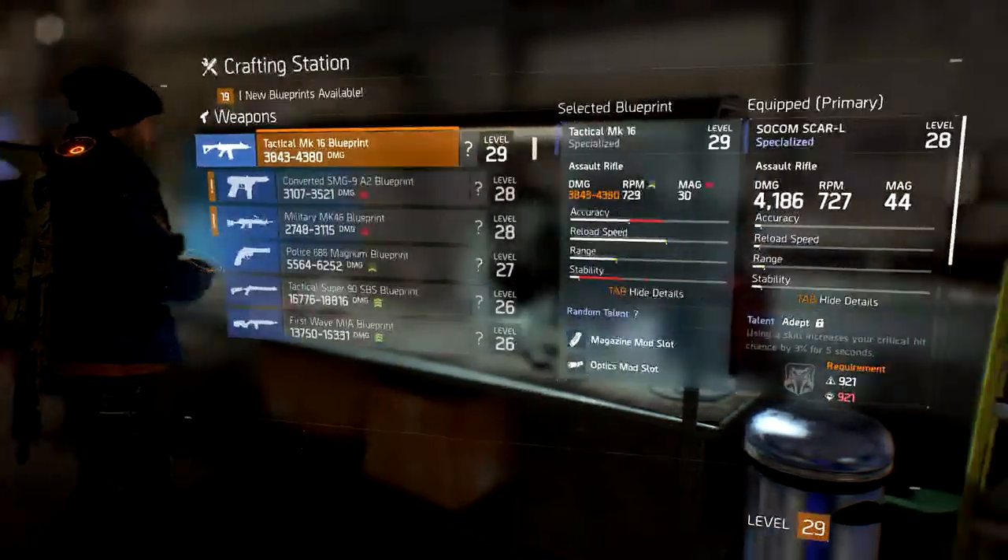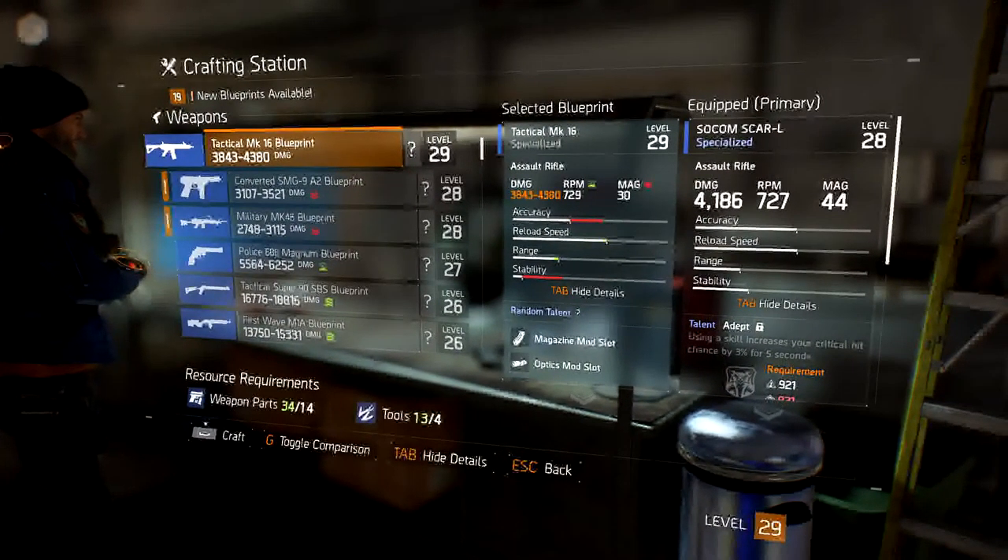So if I back out and go back up to my weapon and click on the Tactical MK16 blueprint — that's an assault rifle. Looking at this, it can do a total of, depending on if we're lucky, 4380 damage. It's a roll of the dice — as soon as I make this I could get anywhere between 3843 and 4380. The accuracy and stability aren't so good, so I'm going to use some mods to address that.